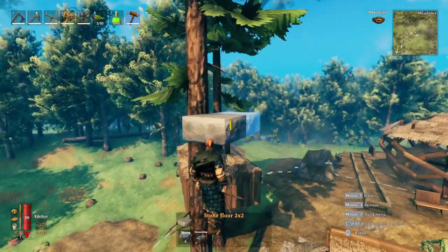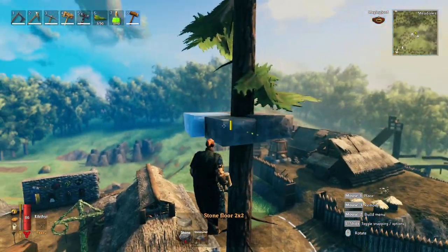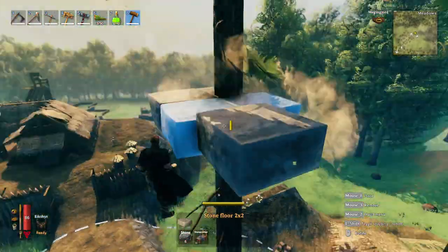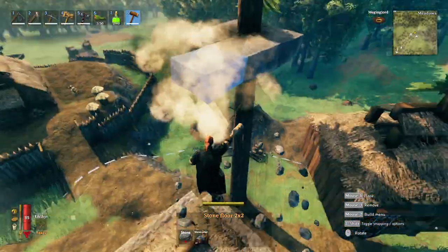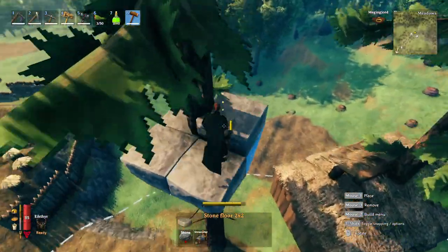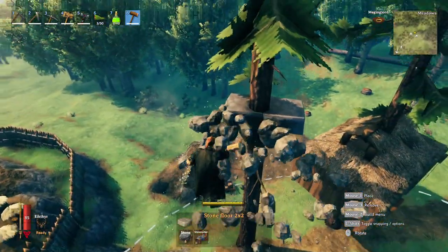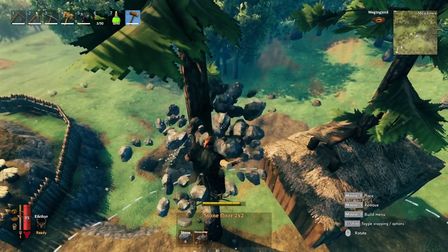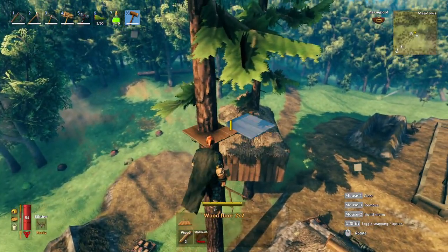For the next tip, we're talking tree houses. You can place stone foundations connected directly to a tree. Because the tree is considered part of the map, you actually have stability for the stone foundations. You can't go super far out - they need to be touching the tree - but you can put them directly touching it.